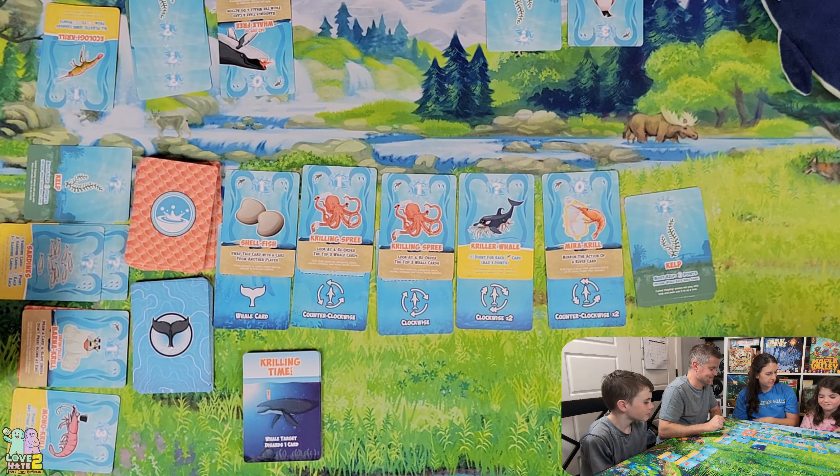Lance counts his cards — one, two, three, four, five, six, seven — so the whale goes to Mom. It's Lance's turn now. He takes a Krilling Spree as well and gets to look at the top three cards. The whale passes clockwise to Anna. The whale card is Diving: move whale to the player with the most sardines — and that's Lance.